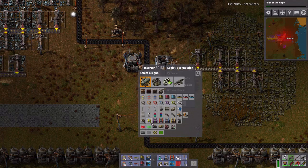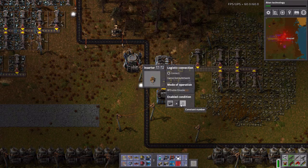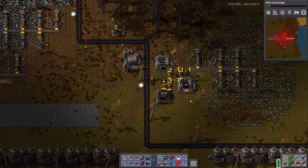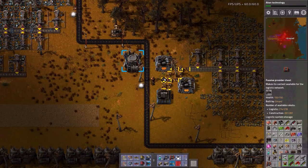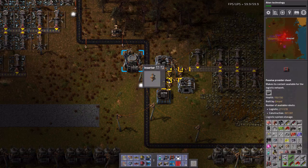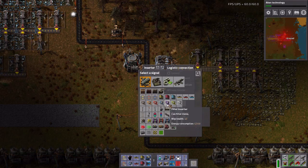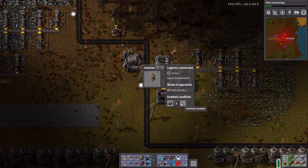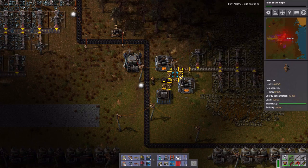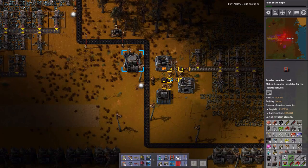If we have over 250 brick, then you're allowed to extract out of this chest. Until then, I want to hold brick, that way I have a constant stock of brick.